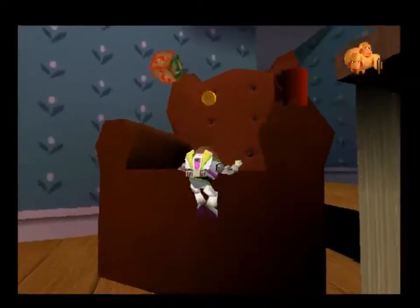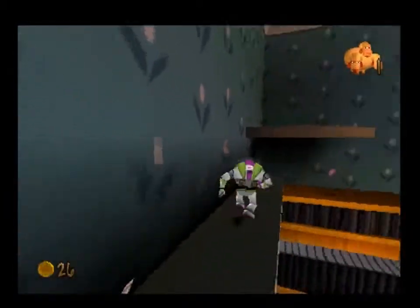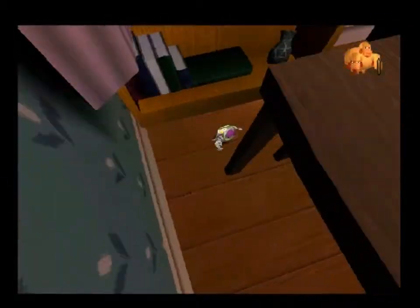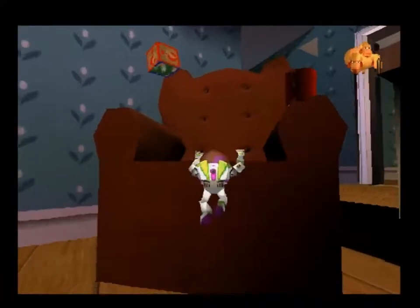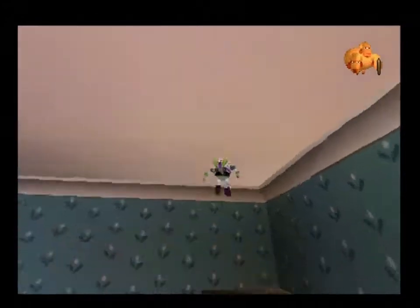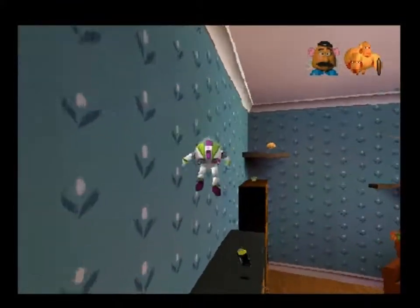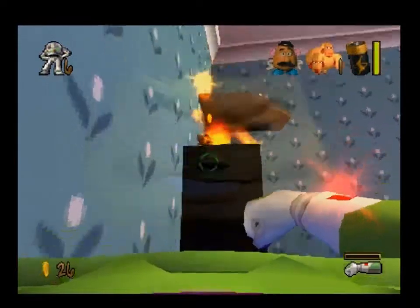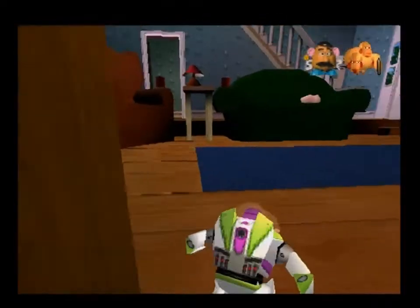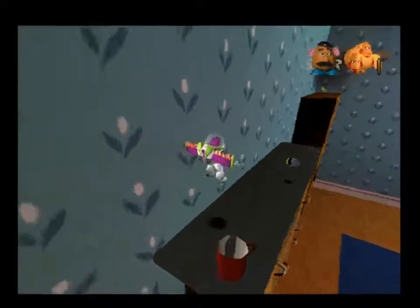So if we go up here and slam down — yeah, you can do a slam. Did you see that thing just then? That was actually one of Mr. Potato Head's missing parts. On certain levels — not all of them, but certain ones — Mr. Potato Head, as you can see there, is missing a piece of him. If you can get your hands on it, he'll give you an upgrade. These upgrades — there are five of them in the game — it is crucial you get them because there are some Pizza Planet tokens that require them.